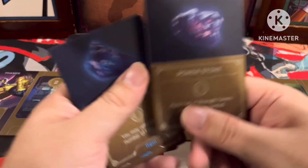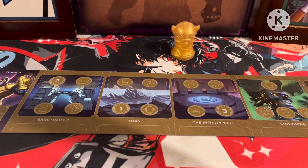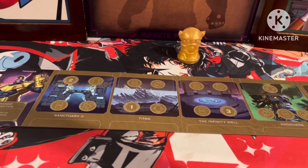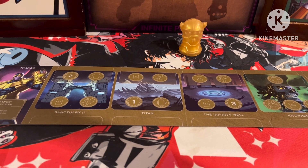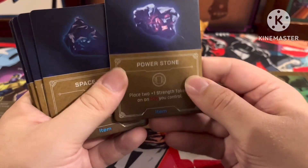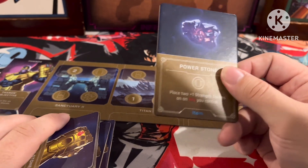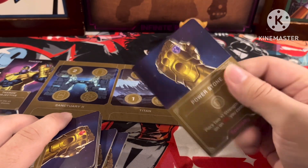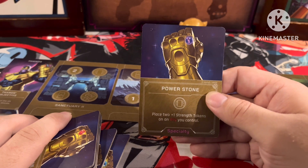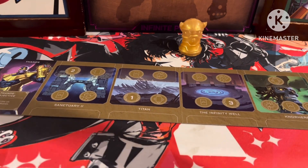The player who has the Infinity Stone can use its ability with the Activate action, which is awesome. In Marvel Villainous, the specialties are kind of like the conditions in Disney Villainous, so I go over those first. First we have the Power Stone, the nice purple stone. Activate: place two plus-one strength tokens on an ally you control. And Thanos can do the same thing on his specialty side.